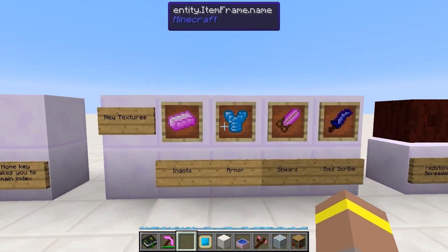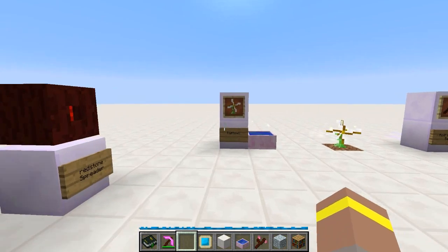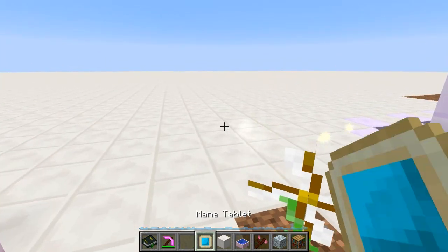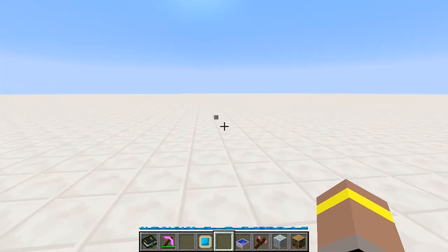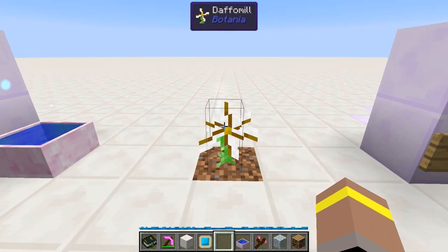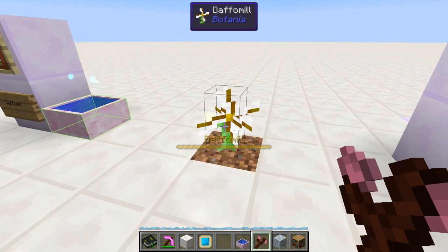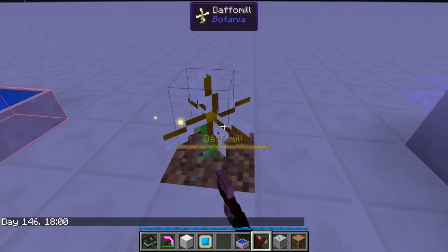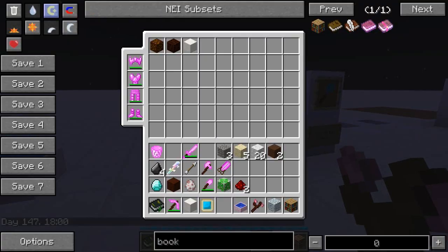We've got some new textures too — ingots, armor, shears, the soul scribe, and the redstone mana spreader have all had a visual update to look a bit fancier. There's also a new flower: the Daffomill. Once given a little mana, it pushes items like a little windmill. Throw an item near it and it'll push it forward with a pretty decent range. You can also change its direction by shift-clicking with your wand of the forest — it faces four directions and you can see the particles showing which way it's blowing.